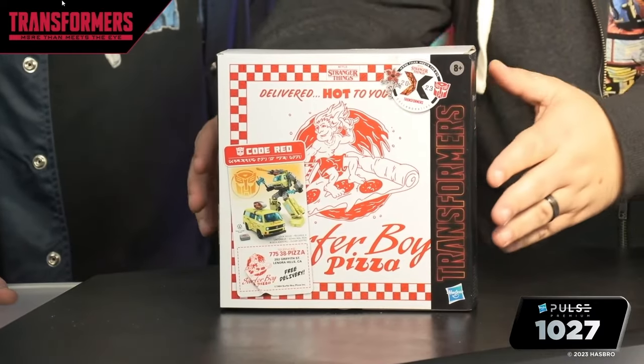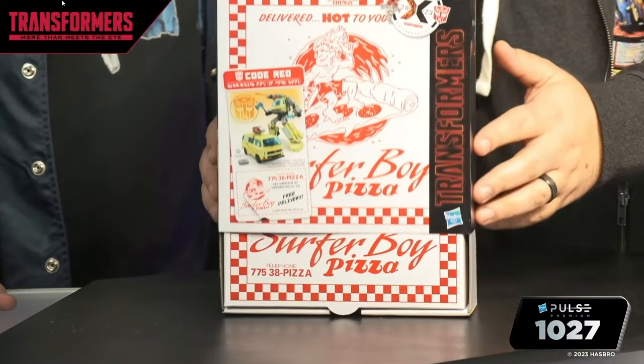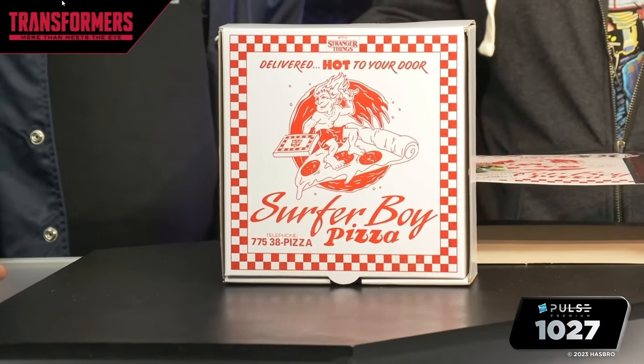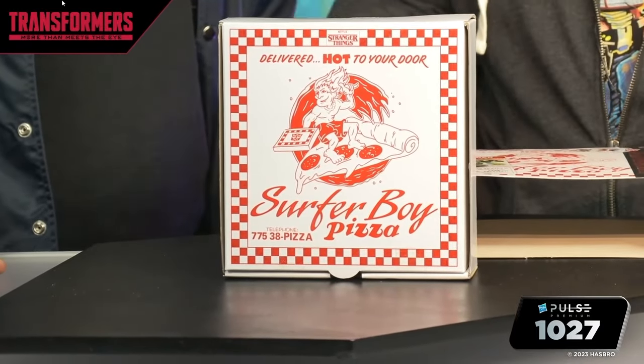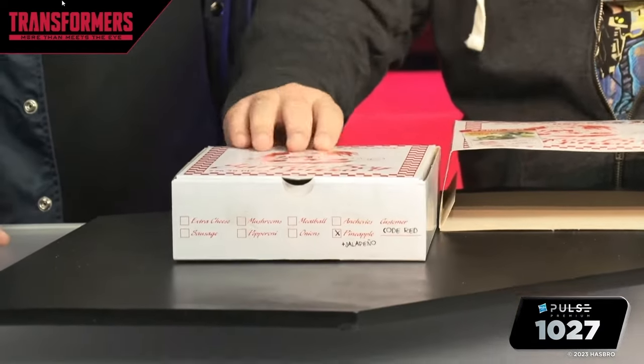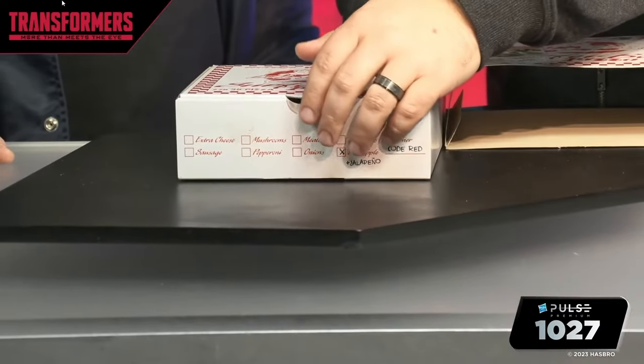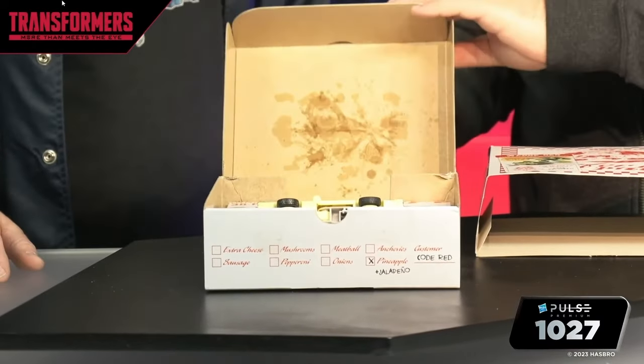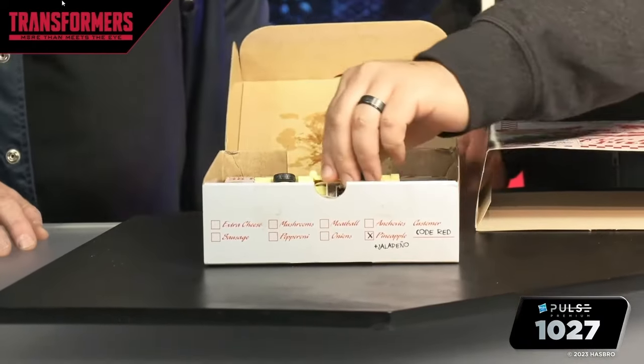So you can see we went kind of premium — it's got this outer sleeve you can slide off. Surferboy Pizza! And then you get yourself a Surferboy Pizza box, and it opens like a pizza box. Stranger Things was such a treat — that was a great show. You open up the pizza box and here you can see we have a Surferboy Pizza van inside.